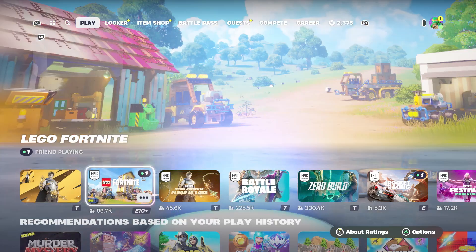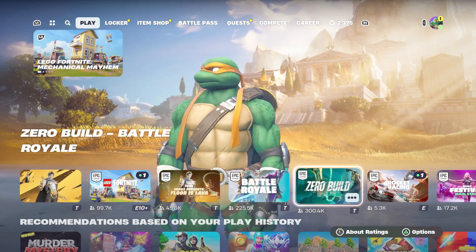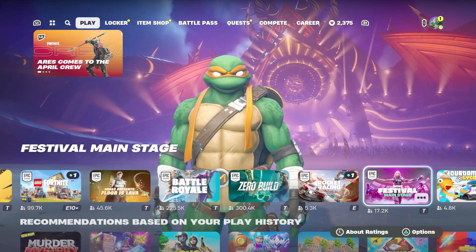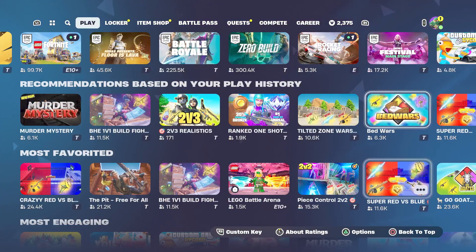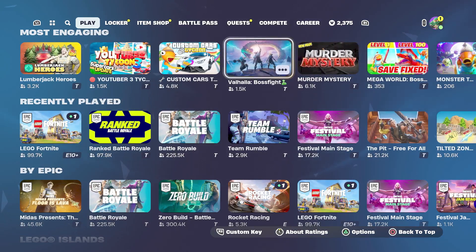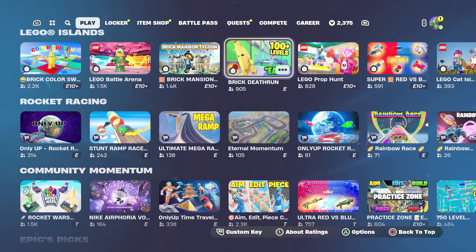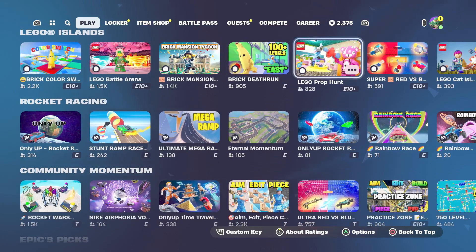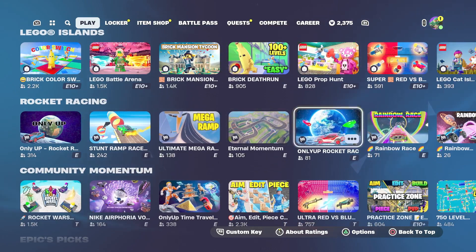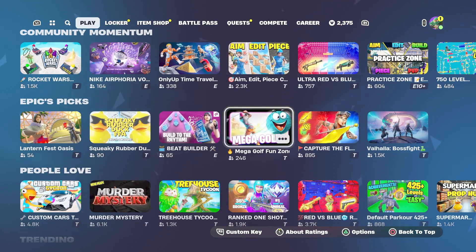Let's take a look at what people are playing. Lego Fortnite has 99,000. Flora's Lava, 45,000. Battle Royale, 225,000. Zero Build, 300,000. Rocket Racing, 5,000. Festival has 17,000. Super Red vs. Blue, 11,600. Murder Mystery, 6,000. Valhalla Boss Fight, 1,500. Team Rumble, 3,000. Brick Death Run, 905. Lego Prop Hunt, 828. Only Up Rocket Racing, 81. Aim Edit Peace Control, 2,300. Mega Golf Fun Zone, 246. And there's a whole lot more to be discovered in the Discover tab.